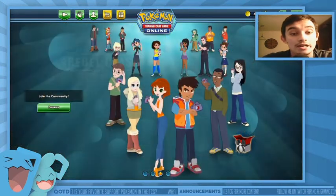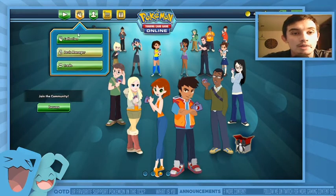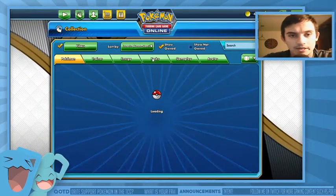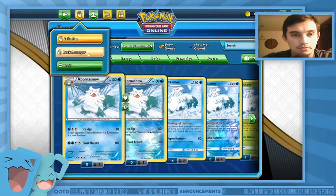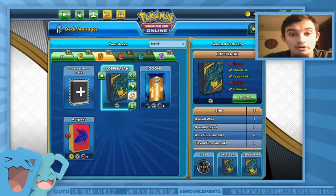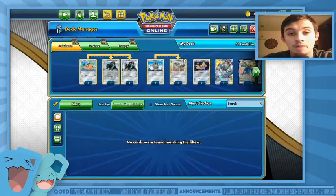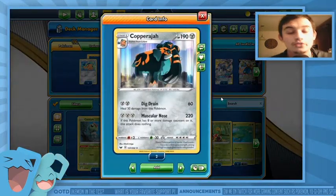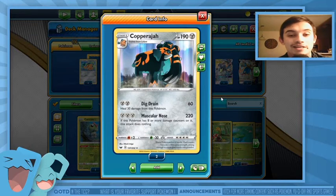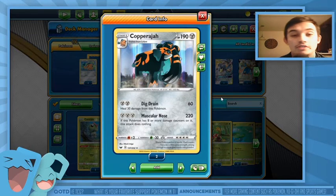Today we are going over one of my favorite non-GX Pokemon, and that is Copperajah. This was released back in Sword and Shield base, and honestly I'm having fun with it. It's not great but it does the job — it hits hard. For three energy it does 220 damage, and if it has eight or more damage counters, Dig Drain heals 30 for 60 damage and two energy.